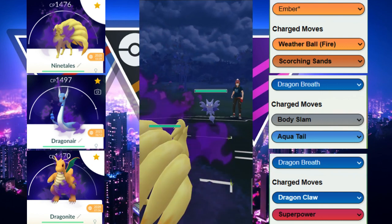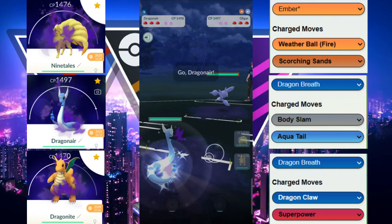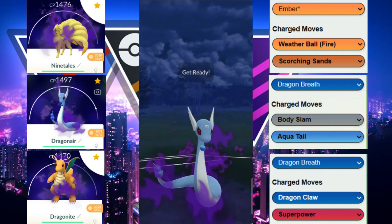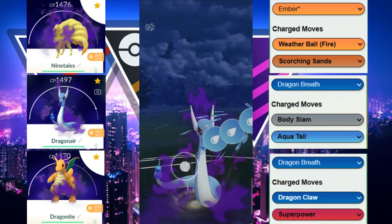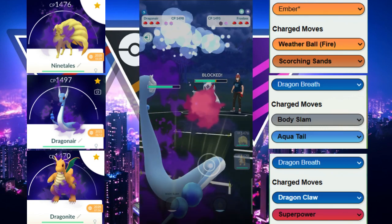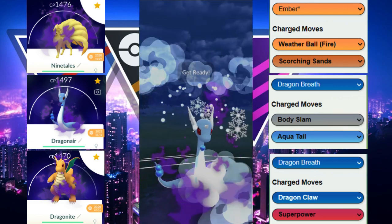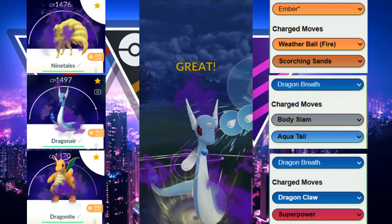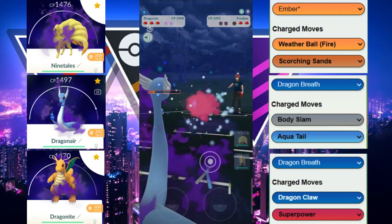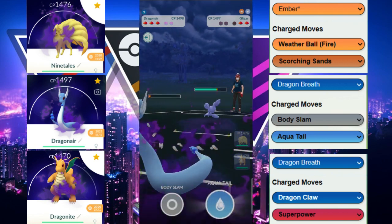Shadow Ninetales versus Gliger — Gliger has the advantage so we immediately switch out into Shadow Dragonair. We're met with Frostlass. Frostlass is doing super effective fast moves with Ice, but our Dragon Breath damage is chunking away as well. We get a shield from our opponent after throwing Aqua Tail, and our opponent lets us get to another Aqua Tail — potentially getting two shields out of this situation. We do get two shields.